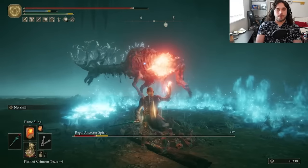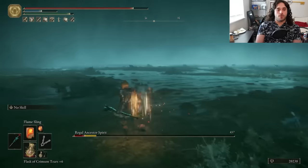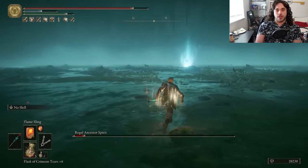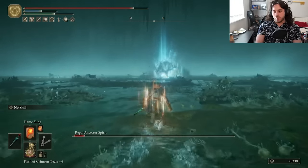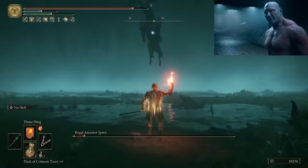Against the Regal Ancestor Spirit, Flame Sling works a little better — still whiffs the giant moose, which is saying something. Moose are giant already — you know they're bigger than a freaking car, right? This one's bigger than a bigger car. Metaphor. Sorta.